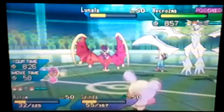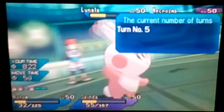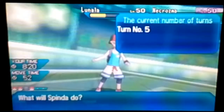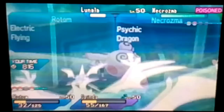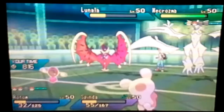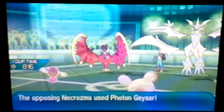We need to Shadow Ball the Lunala again — I can't believe that didn't kill. We need to protect Spinda so he can't double up on Lapras next turn, and we can safely hit Lapras probably twice. Photon Geyser is going to kill Rotom — I'm surprised Rotom even lived. We protected, which is good.